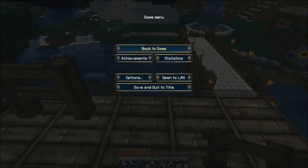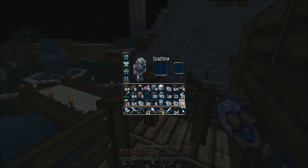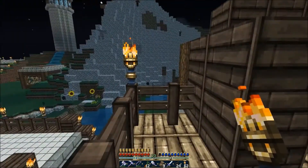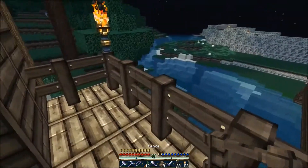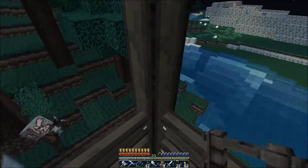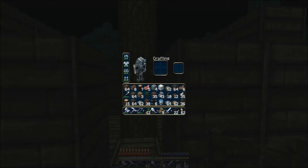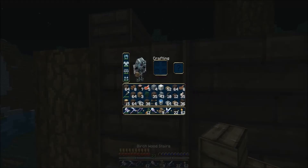Nevermind, I don't know where I'm going with this. I'm going to place a torch up here because torches are good against defending light. Oh wait, no, I'm supposed to - like this. I need my other stairs right here to do the roofing.